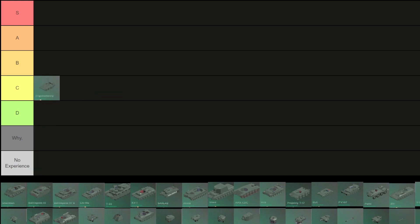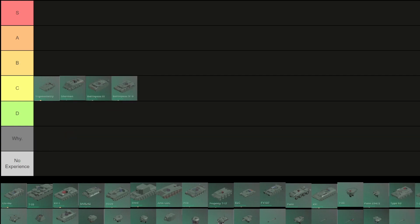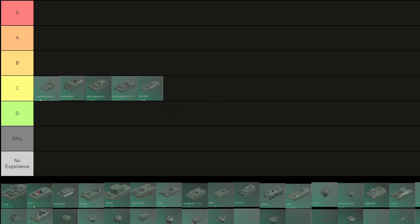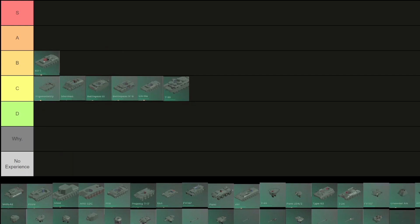Sherman C: bad reverse speed, bad armor. L5S 3 and 4: these two are almost identical but the tree is slightly better. Shinu C335C gets a B because of its good armor and it's actually quite fast too.